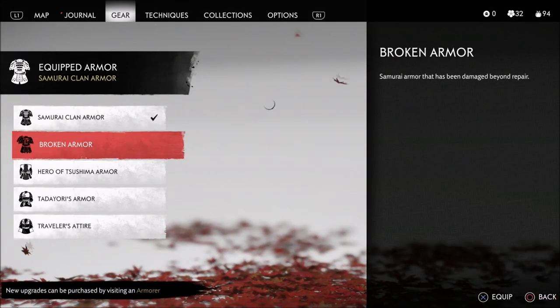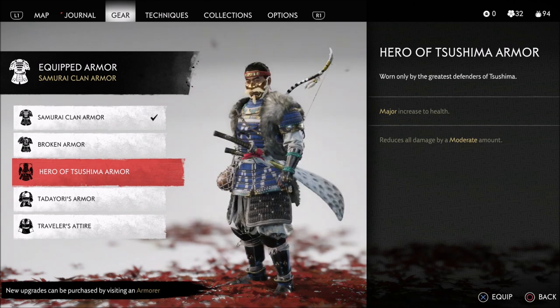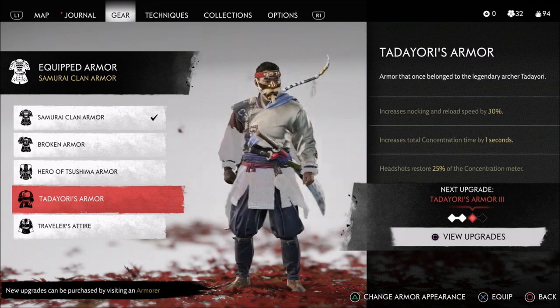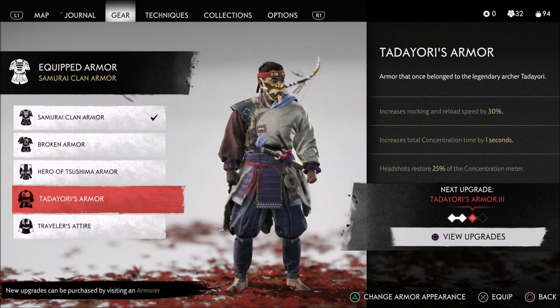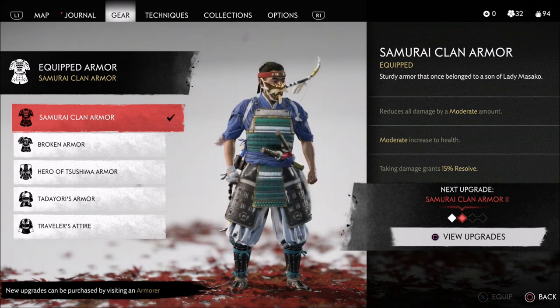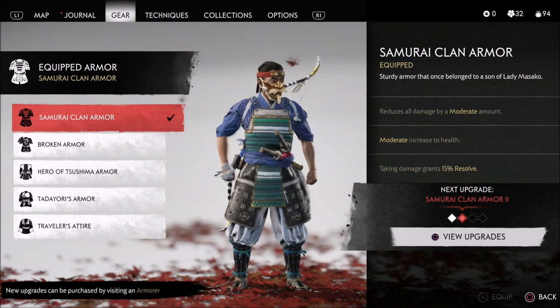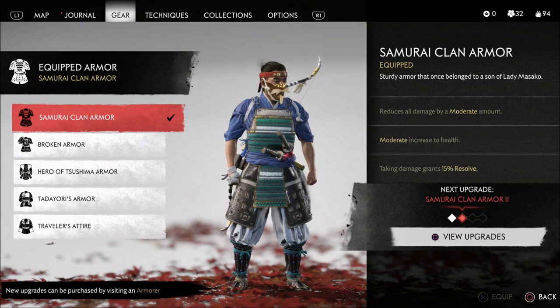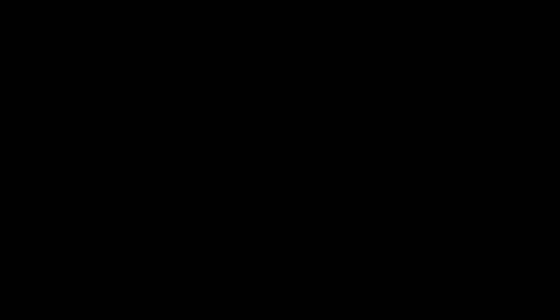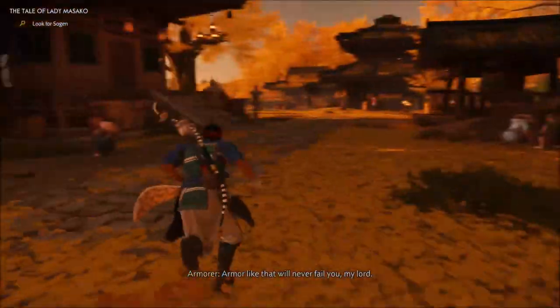We got a brand new Samurai Clan Armor. This one reduces all damage by a moderate amount, gives a moderate increase to health, and taking damage grants 15% resolve. It's already upgraded too. Actually, this armor is a lot better than Tadayori's Armor. I'll keep it on for now since it does seem like a good armor.